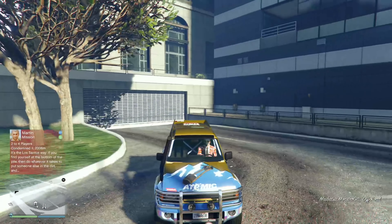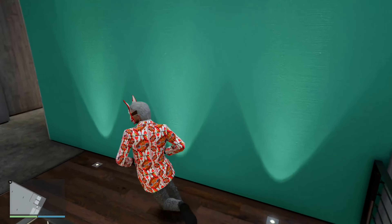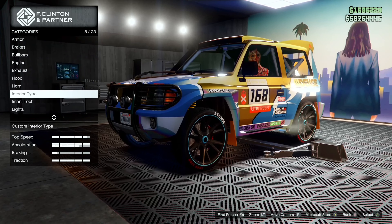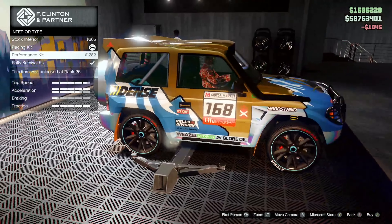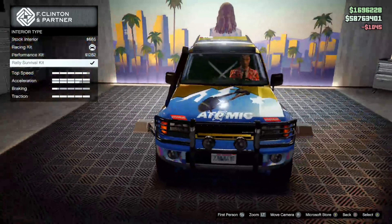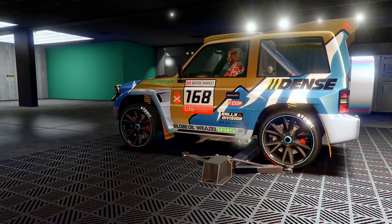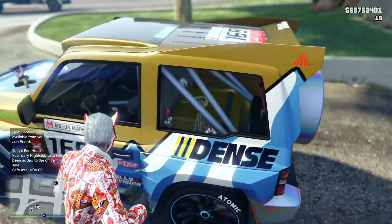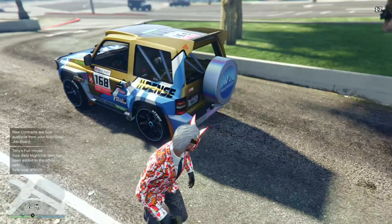Right here is the regular version that I have with the Rally Survival Kit equipped. I'm pretty sure I'm going to die instantly. I assume there's no way to add proximity mines. But now, if we go down to interior type and change it to Racing Kit instead of Rally Survival Kit, it's definitely not as cool looking with the extra crossbars and stuff across the interior of the cab there. But let's put a second one on, just for good measure.